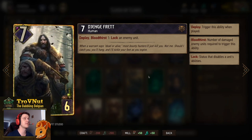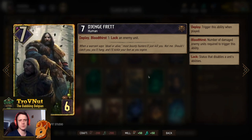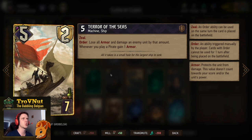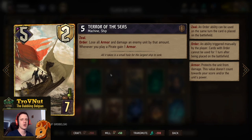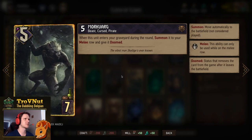We have one lock option: Jenge Fret, seven power for six provisions. On deploy, you lock an enemy unit if you have one damaged unit on the other side of the board — Bloodthirst 1 — so this should usually work out fine. Then probably one of the stronger cards in this deck: Terror of the Seas, five power and two armor for seven provisions. On order, you lose all armor and damage an enemy unit by that amount. Since we gain armor whenever a unit is damaged, this can go really, really high — during testing I got it to 15 or 16 quite regularly.